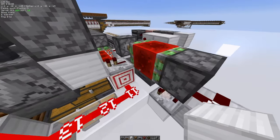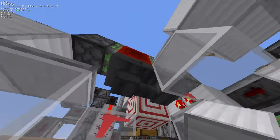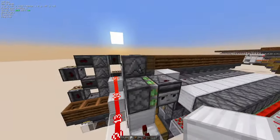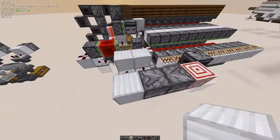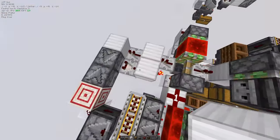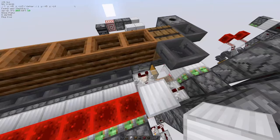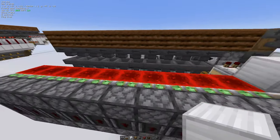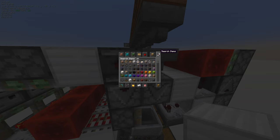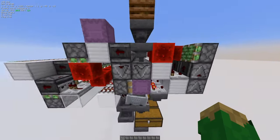The piston extends, unpowering this line and unlocking the hopper clock over here. This one is locked, keeping items in here so it doesn't change. It unlocks, and every time it pulses it drops one item from here into this dropper, counting down from 10 to zero. When it hits zero, the storage lights up and locks the piston again to turn it off. Every pulse also drops one shulker box into the system. It stops at 10 — we have 10 unloaders.